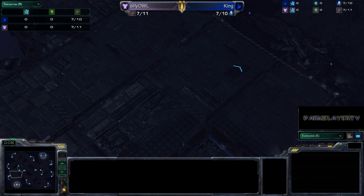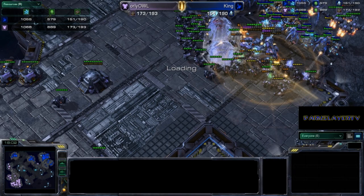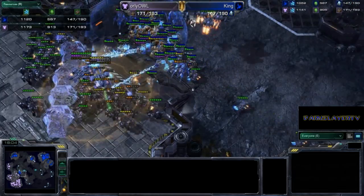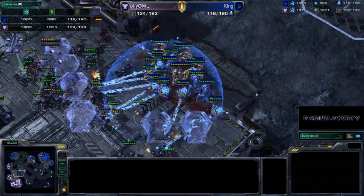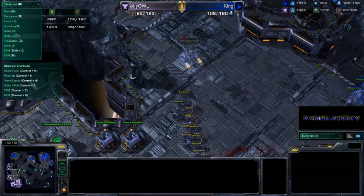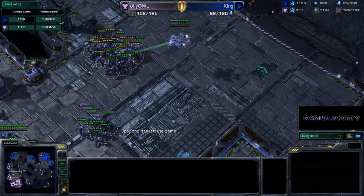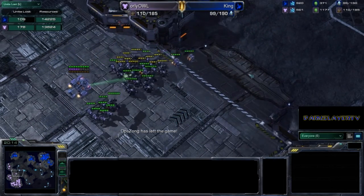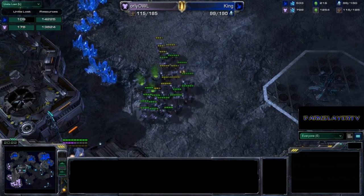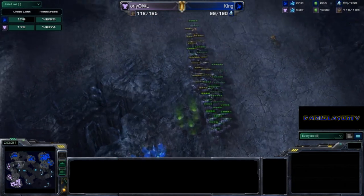Go back, go back — go forward more... no, that's too far. Okay, let's get started. Ignore my mistake — I'm new to this. Alright, look at that — we're exactly where we were. What I was saying is if you look at the units lost tab, that actually made things pretty even here surprisingly. A lot of damage did go down on King for having these expansions everywhere, but O'Reilly Owl is not going to let this base live — he's going to run up here and take it out.